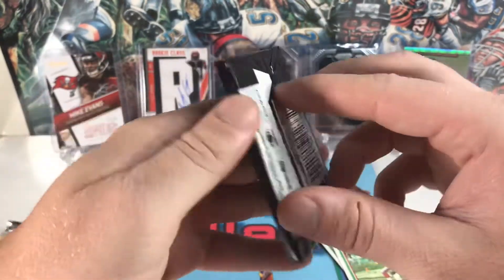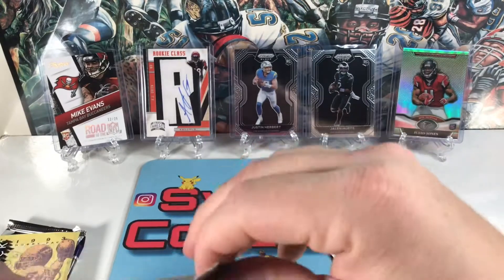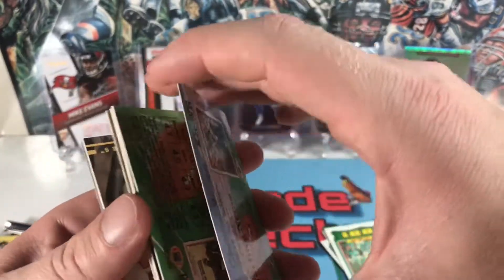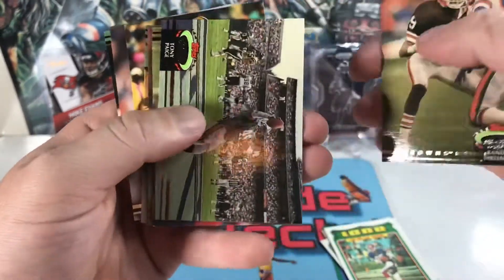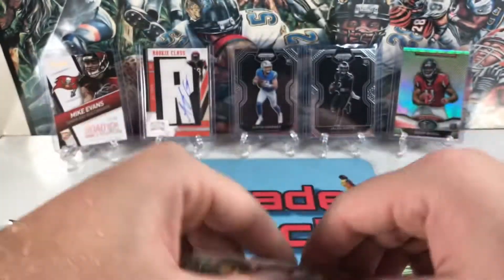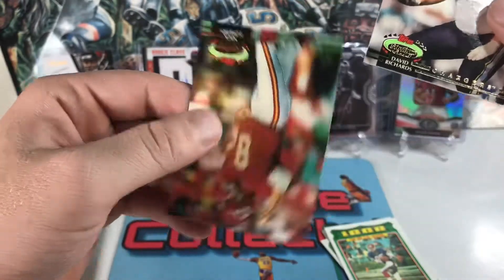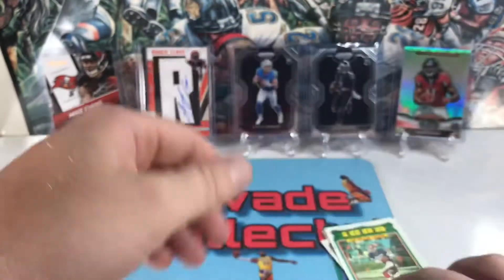Now we got 92 Stadium Club — I think these are really bricked, but not too bad actually. Gene Adkins, these are all backwards and every which way. Randy Hilliard, Tony Page, Jim Harbaugh, Matt Stover, some Mark Rypien. A lot of kickers in this one — nothing too crazy out of those.